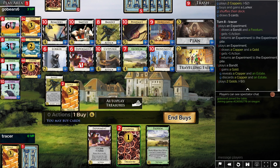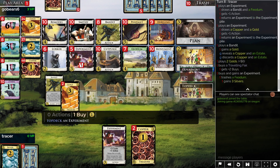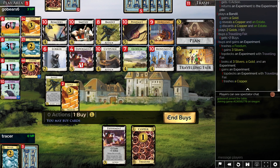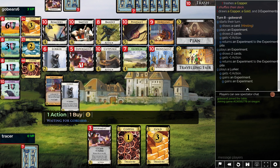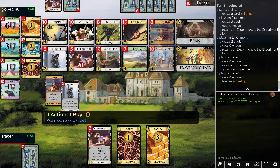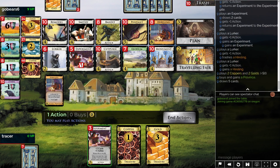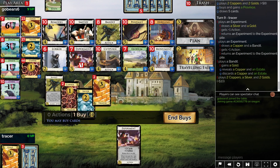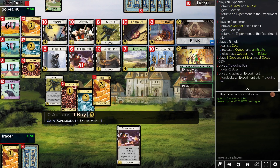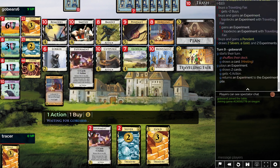We could travel in fair topdeck to experiments. That seems good. Don't topdeck with silvers, do topdeck experiment, topdeck experiment. So now I think we want to pick up pennant. I don't know how well we can sustain experiment draw — it seems like plausibly we'll be able to pretty well. I'm certainly not that into hireling. So now we could travel in, topdeck to experiments, buy pennant. Don't topdeck — don't trash pennant. It might be a little bit ambitious.